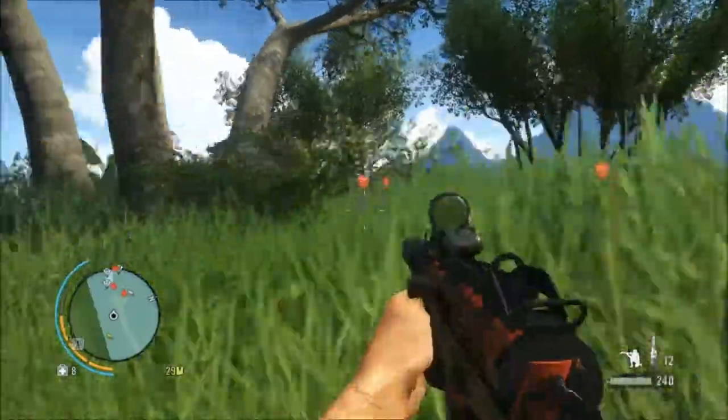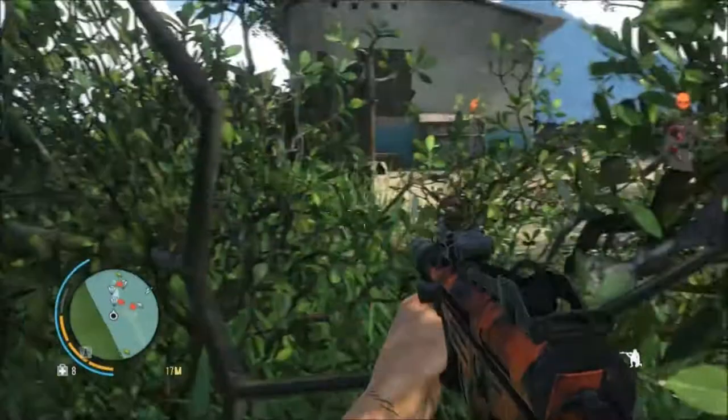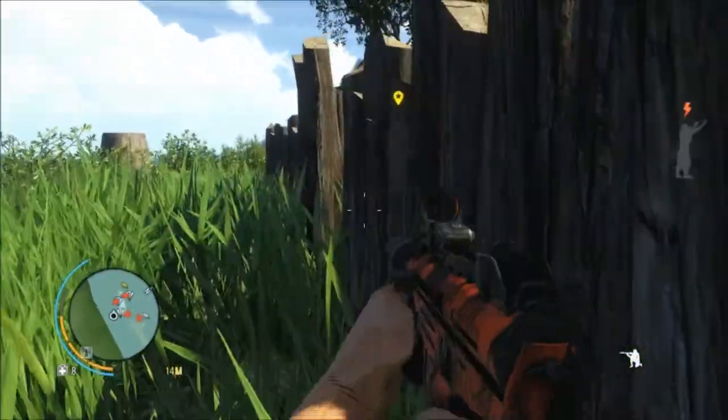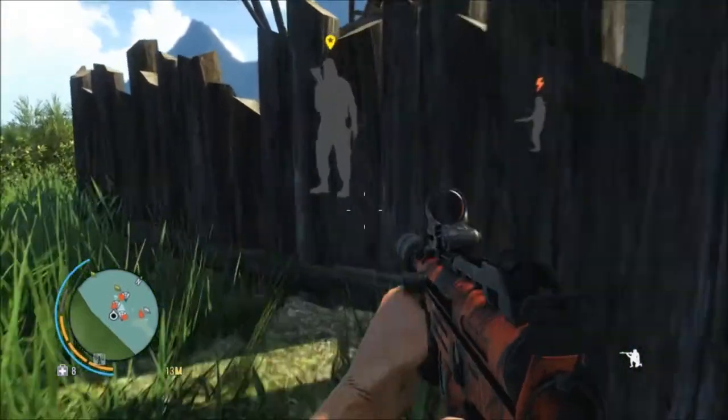Drop him in the bushes, and after tagging these guys, I head around here and just see what's around the back of the house. Sure enough, there's a little guy in there, and it turns out to be the VIP — General, Captain, I don't know, whatever it is, Pirate Leader.